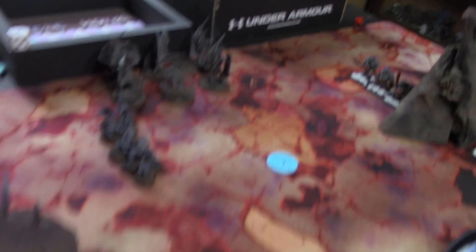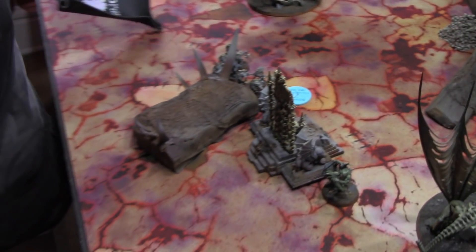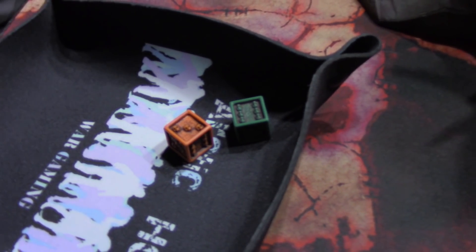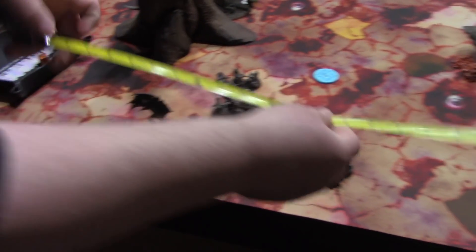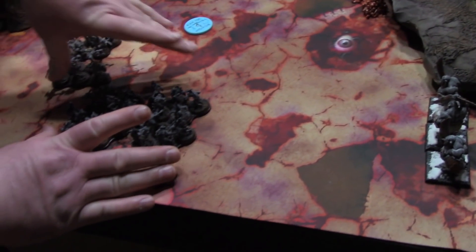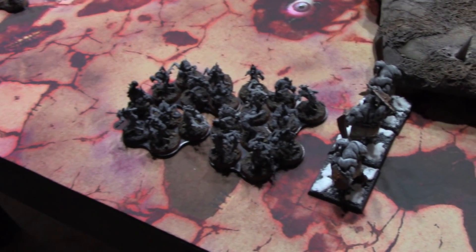I only have two charges. I'm going to charge with this unit of Flayers down here — I need close to a 12, so that's an epic fail. I don't have a command point to reroll. Then I'll try this unit of Ghouls right here, which also looks like I need a high roll. I rolled a 9 — it's about a half inch short... actually it just barely makes it. So the Ghouls get into combat.